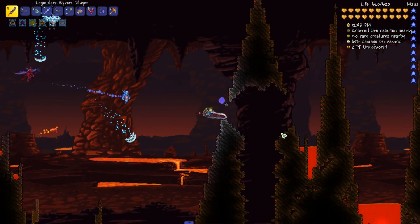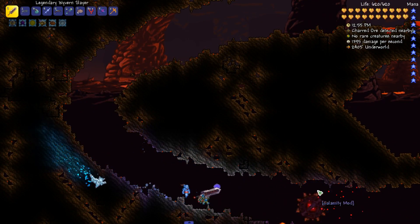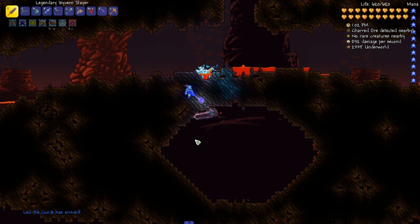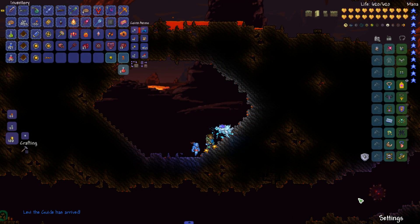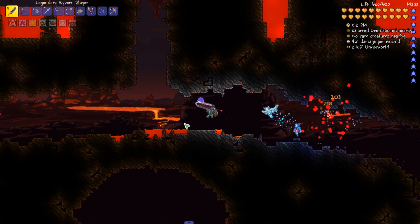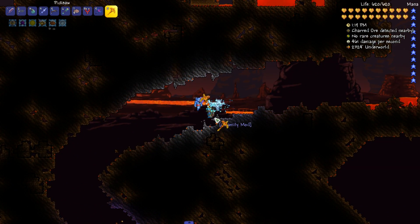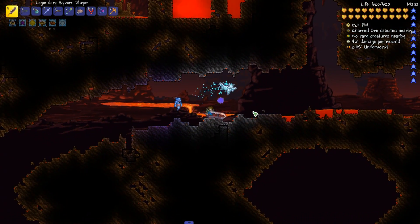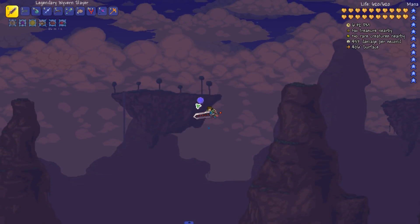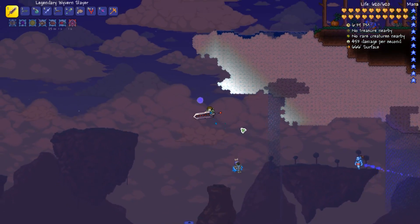Here it is — it spawns all the way over here on the side. Do any new enemies spawn here? Oh wow, interesting — what are you? Hopefully there's supposed to be something in here. Oh wait — it looks like there was supposed to be something in there. I really hope it's not glitched or something. Charred ore! We got charred ore — let's get all of this and then get out of here.